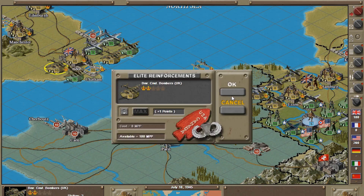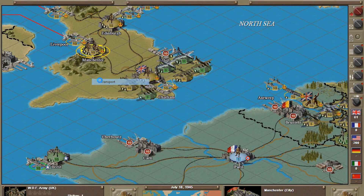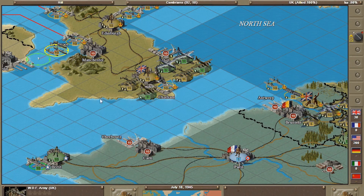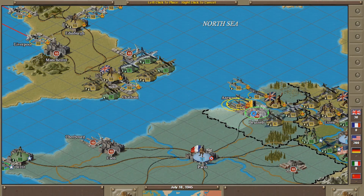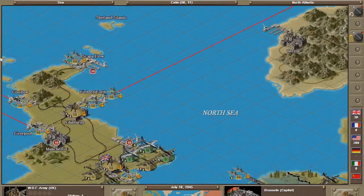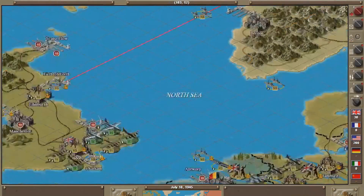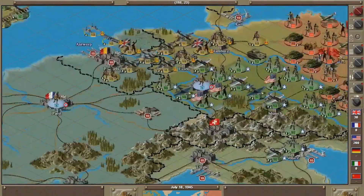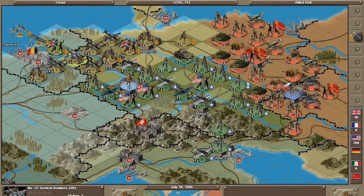Remember, this is SC2, so you have to click the Unload button when transporting. I don't think we'll have many naval problems, but we might — we'll just check that. Now for fighter-bombers and tactical bombers — let's see what we can do here.